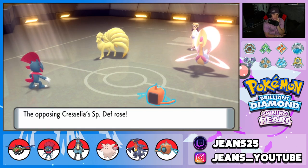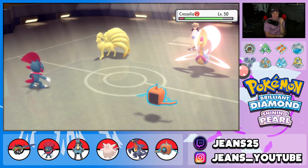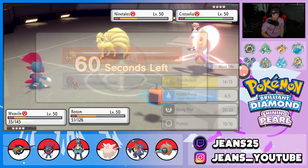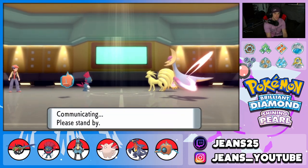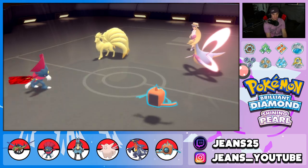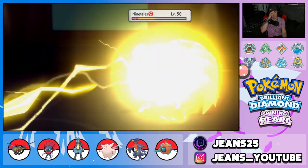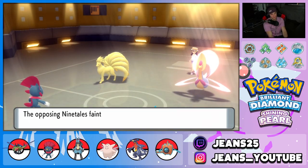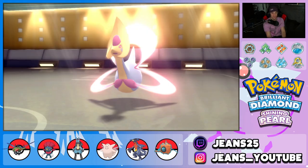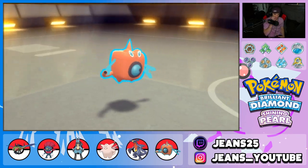God dang, Cherrim is bulky! Going same turn strategy — Throat Chop and Thunderbolt. Double Protect from the opponent, we get some chip damage off there. Thunderbolt later flies through. Can we get rid of Cherrim? Staraptor outspeeds us doesn't it. He Calm Minds again — and that takes out my Rotom! Ouch.